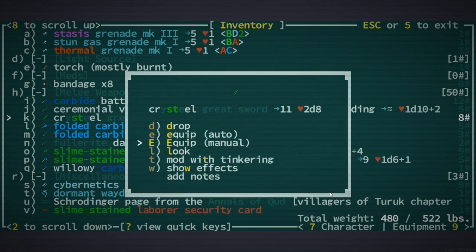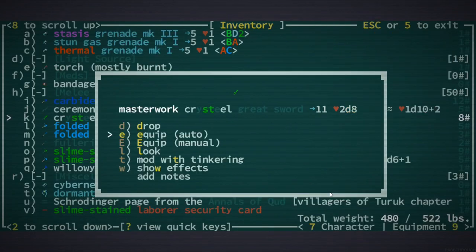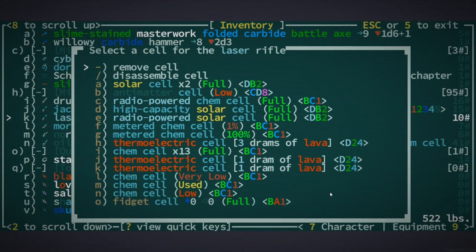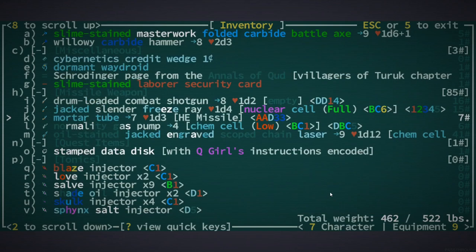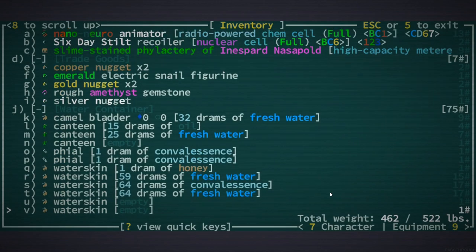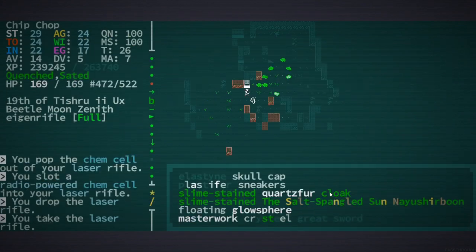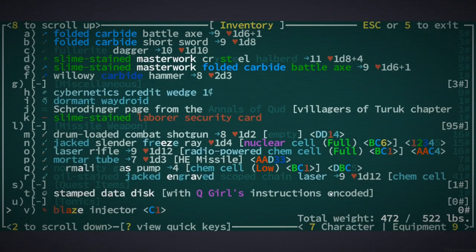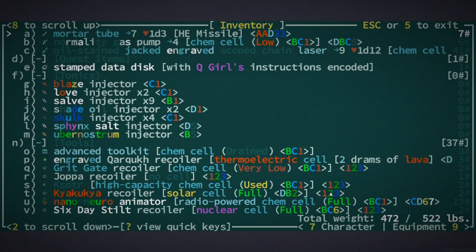Let's maybe mod this with tinkering. And then drop it. Is there anything else — a jacked slender freeze rate? I'd have it freezing things but that seems like a bad idea too. Can I replace the cell in this — go with radio-powered? I could probably upgrade that actually. Laser rifle — get it. Then we'll tinker it up a little bit. I kind of could give it the strength mod but I kind of want to have that for me. I just found that a little bit earlier.